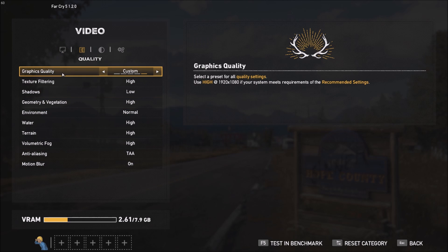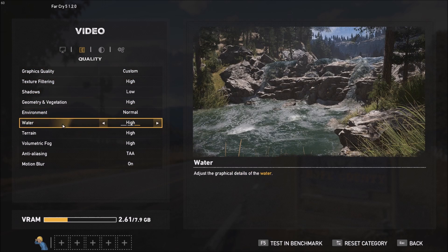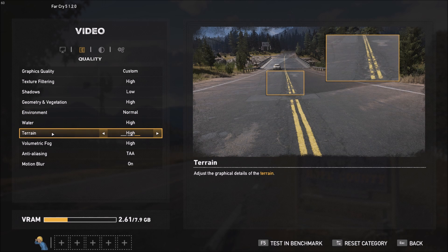Quality settings now. First, texture filtering and terrain — these are more related to textures so you just need to have a lot of VRAM on your video card. If you have 4 GB or more you should be fine and can set it to high or normal. If you have a video card with 1 or 2 GB of VRAM, you will need to look at lowering this.